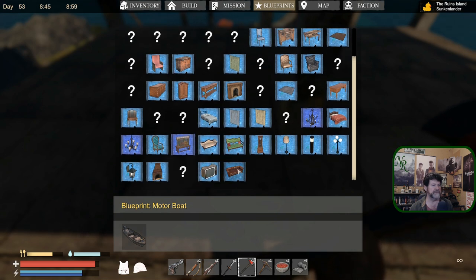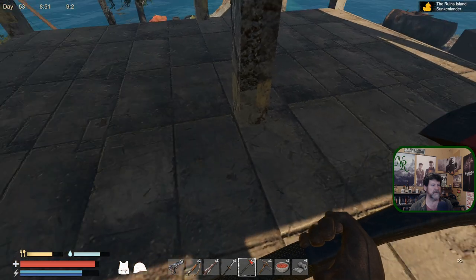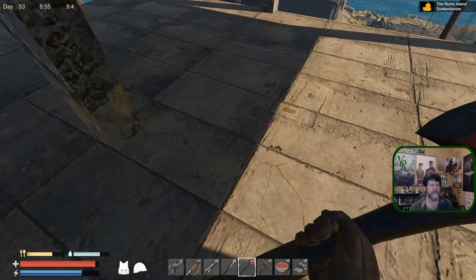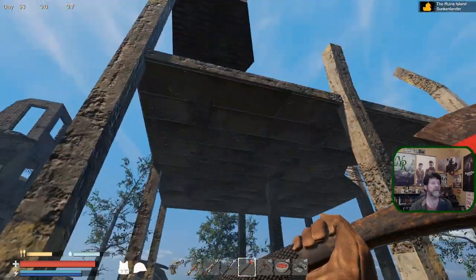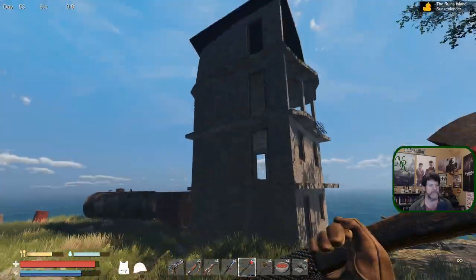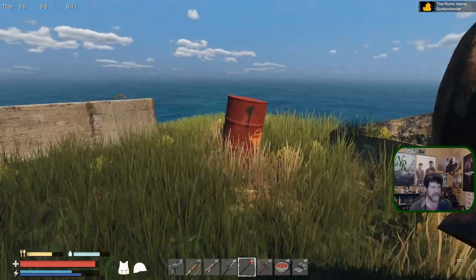We've got this couch and that couch and the big leather couch, so it's probably the one that goes right there. What do we get going on here? Bush seeds - we don't really need those, could drop those. No possible way to get up there without building, but there is something up there. Let's grab this guy.